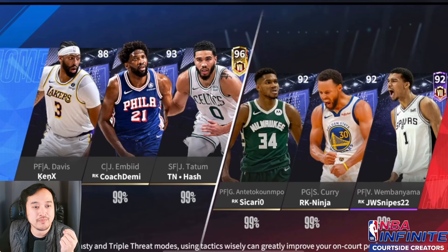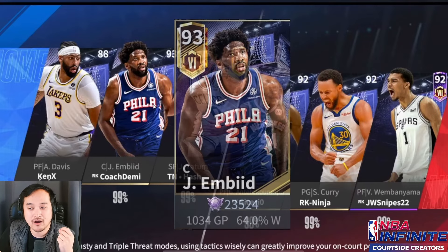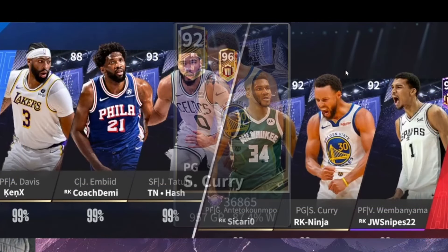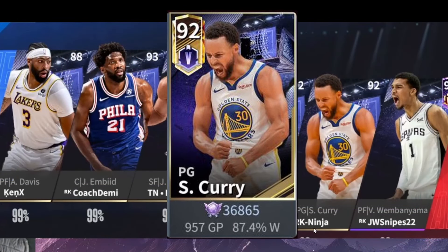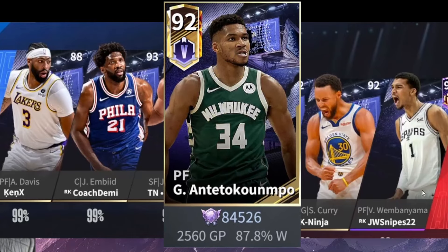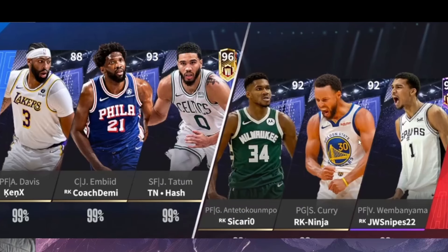For game one featuring Tatum, we'll have a maxed out Tatum played by Hash. We also have Demi playing an R5 Embiid and Ken playing an R4 AD. They're playing against a legendary Steph Curry who's R5 played by Ninja, a 92 overall rank 5 Giannis played by Sicario, and a maxed out Wembanyama played by JW Snipes. Each of these two teams have a primary scorer backed up by two bigs who can grab rebounds, blocks, and give soft double teams when needed.